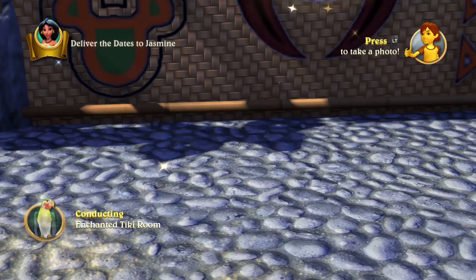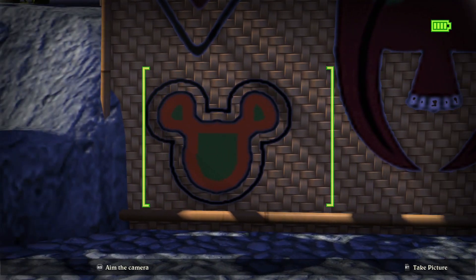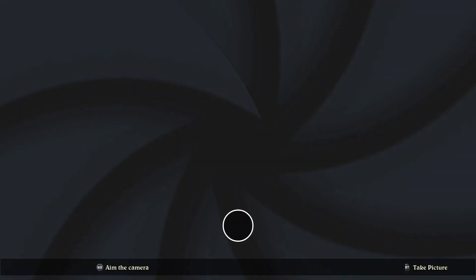Welcome everyone, this is the Flying Whiner here with another Disneyland Adventures gameplay. Today we are here in Adventureland, and we are going to get all the hidden Mickeys in the area.